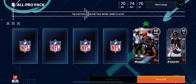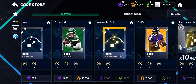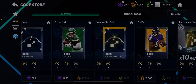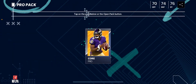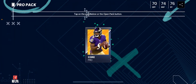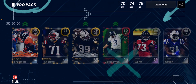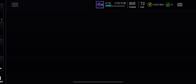Two elites! 80, 80, 80s — Team of the Week cards too, not bad. One elite: 80 Lamar — no no no no no, 80 Lamar. 82, 82 — I'll take it. 84 Russ, let Russ cook! 80 — oh my god, why were the actual Pro packs better than the All Pro packs?